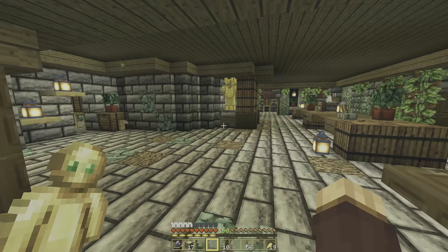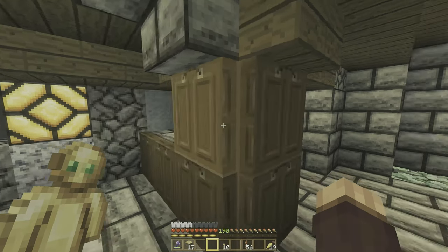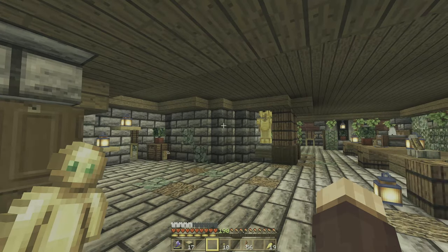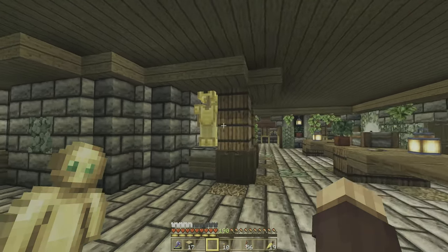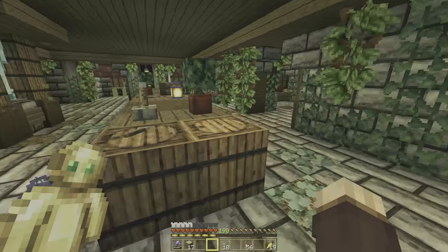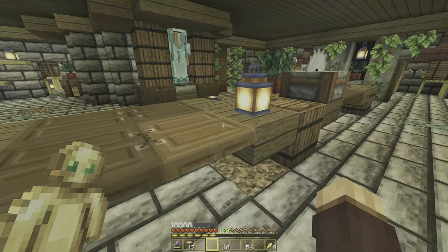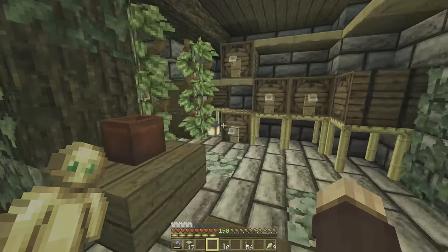The basement starts off with just a lovely little storage area. We got barrels filled up with stuff — these could be basically anything: food, drinks, supplies, really whatever we want. But over here on the right side, we've got ourselves a little workstation with a couple of pieces of armor that we may want to show off for work. Every house needs a workstation in it.